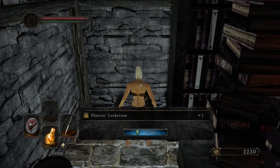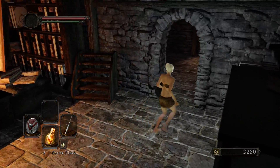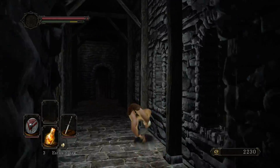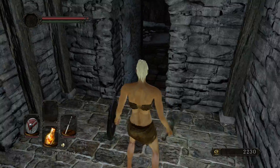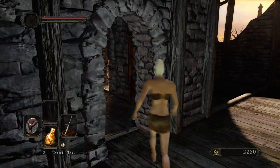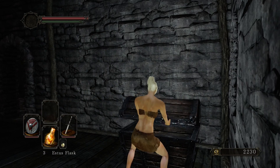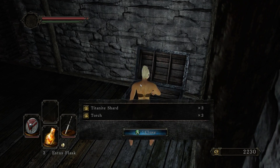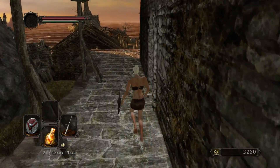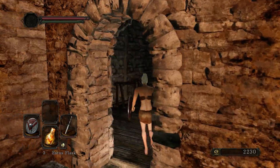We can head on further inside the house. We're not going to head down first — we're going to head upstairs. Upstairs is safe, there's nothing here that can kill you, but there is a chest with three titanite shards. Just check outside — nothing here, and nothing here. Which means that we can now move on downstairs.